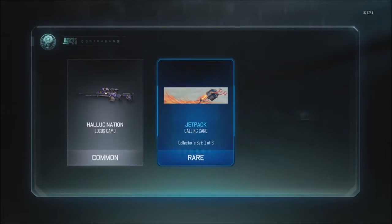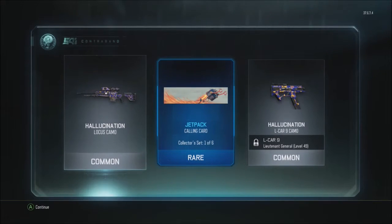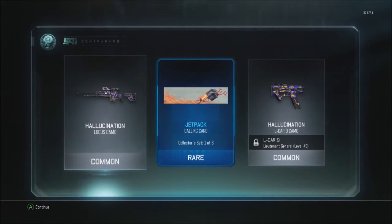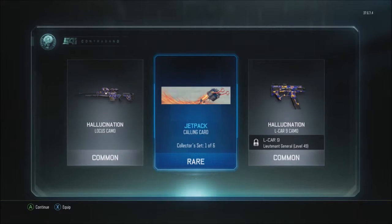A lot of purple flickering — there's a rare! It's a hallucination for the L-CAR 9, then hallucination for the Locust, and then a jetpack calling card. Click to set 106 rare — that's kind of cool, nothing overly special but it's cool.